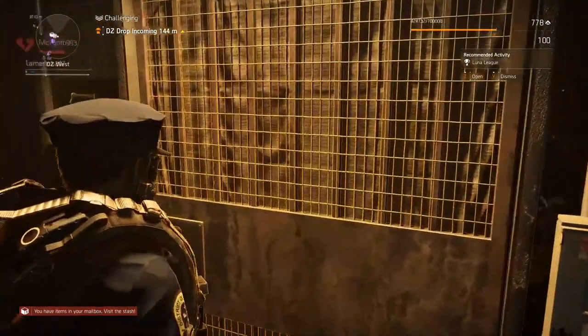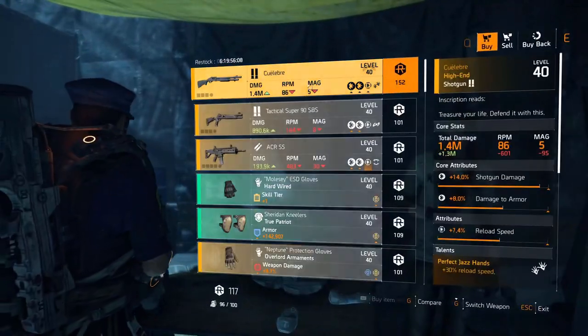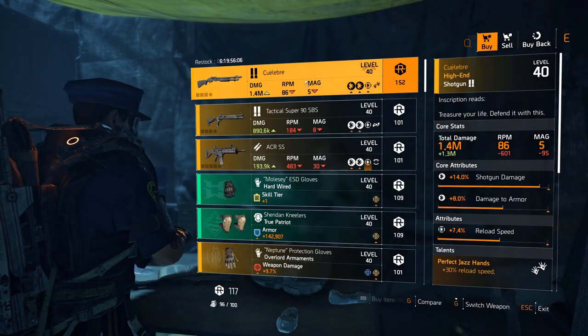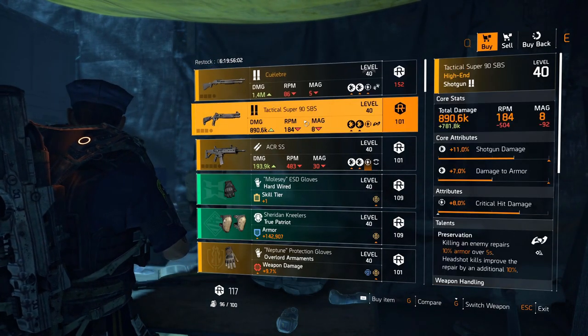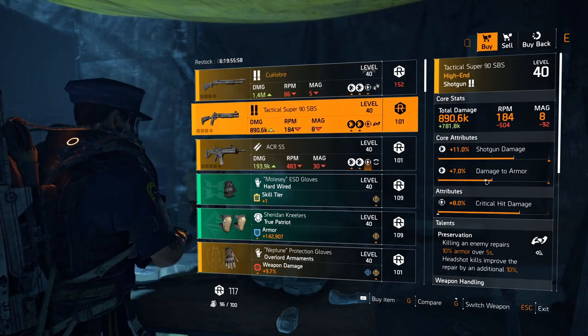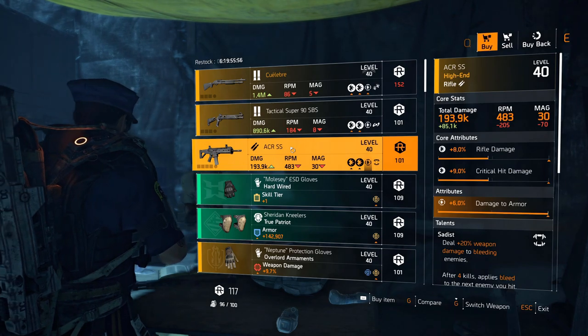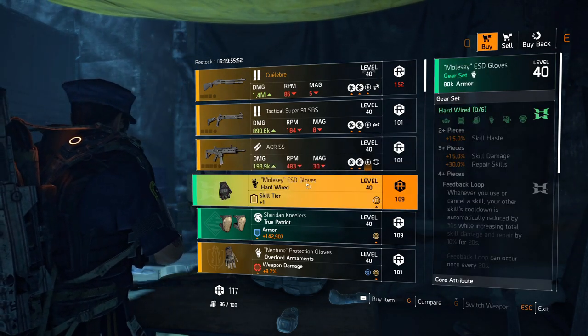Dark Zone West vendor: Q'labra once more with reload speed 7.4 percent — very low rolls unfortunately — with Perfect Jazz Hands. Tactical Super 90 SBS with Preservation, not a bad roll on crit damage. SER SS with maxed out damage to armor but other rolls are pretty low, with Sadist as the talent.